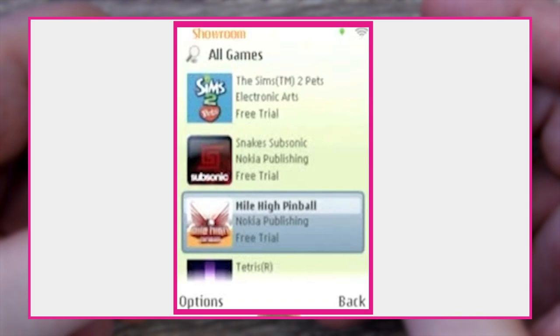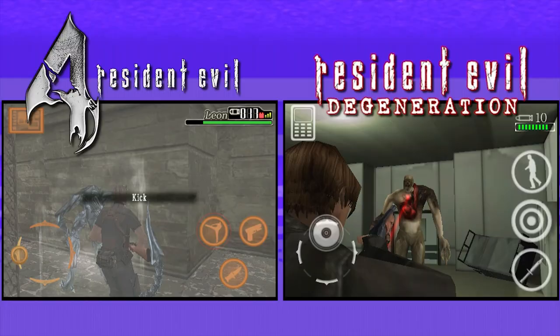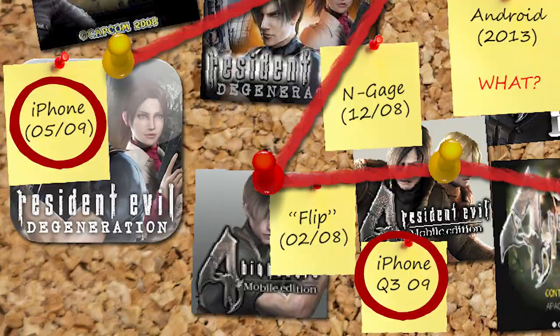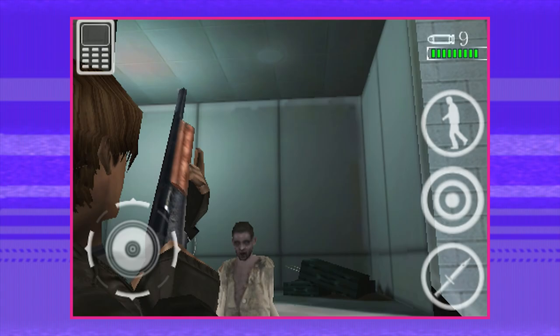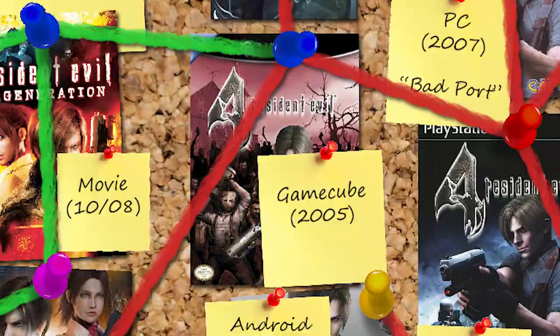It has nothing to do with Resident Evil Degeneration at all — besides, of course, also being based on Resident Evil 4. They were even made on different engines and by different companies entirely. The confusion really comes from the fact that both games were ported internationally to iOS within a few months of each other in the summer of 2009, and of course they look and play very similarly. That means Degeneration was a port of a six-month-old N-Gage 2.0 game, and Resident Evil 4 Mobile was a port of a year-and-a-half-old Japanese flip-phone port of a four-and-a-half-year-old GameCube game.